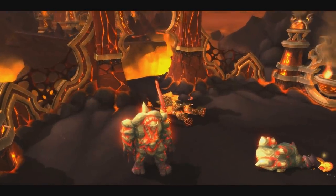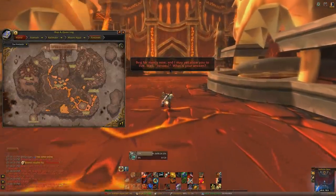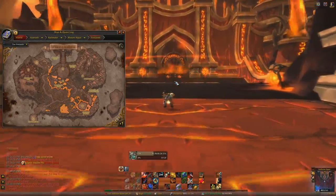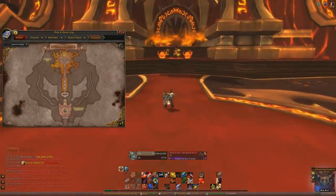Once you kill all those bosses, you will talk to that little flower and a cinematic comes up, and this bridge forms in about 30 seconds and you can go across it. Now, if you talk to that flower and there is nothing you can press to spawn the bridge, that means you didn't kill all the bosses — I think the first four bosses. So you're going to have to go back and kill them.